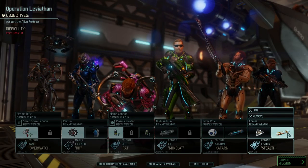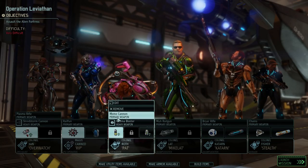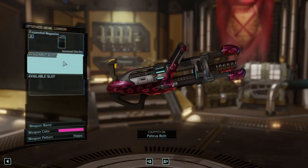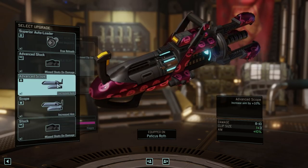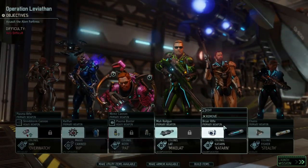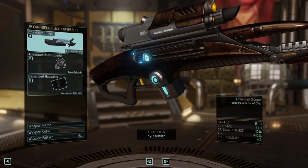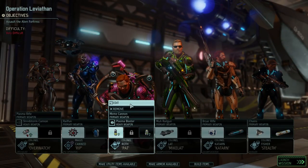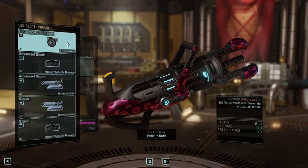And stealth with the stealth grenade as well as this thing here. Before I forget, let's see if we have any comments. We can definitely put on some of this stuff, like an advanced scope. Who needs the scope the most? Because we can actually trade it out. He's already got advanced scope, so I guess we'll give the scope to Pat, because I like him aiming down his sights.